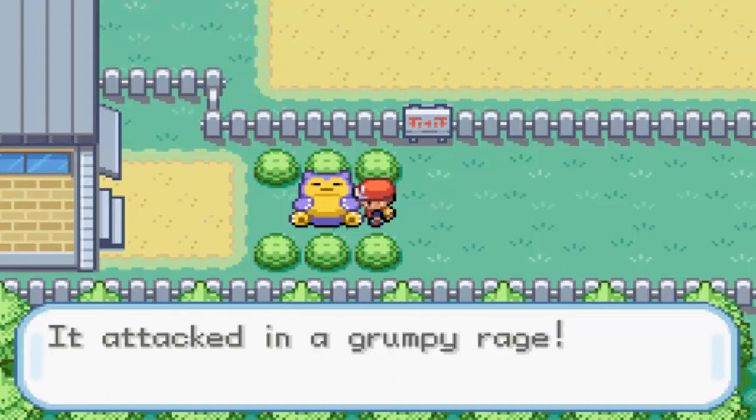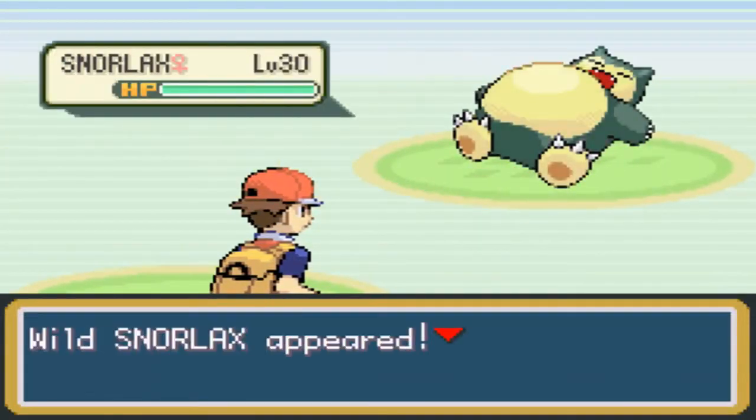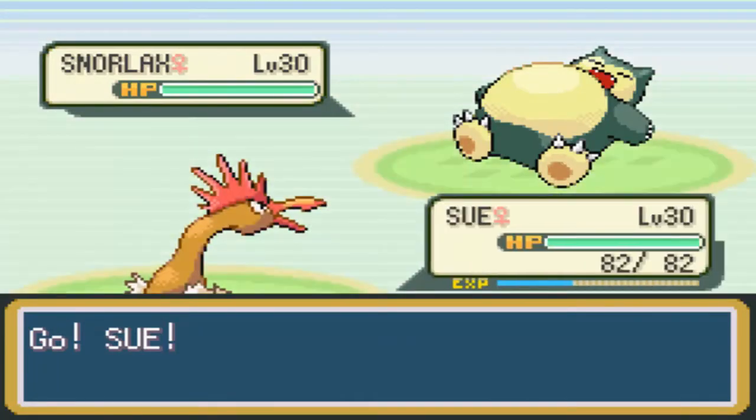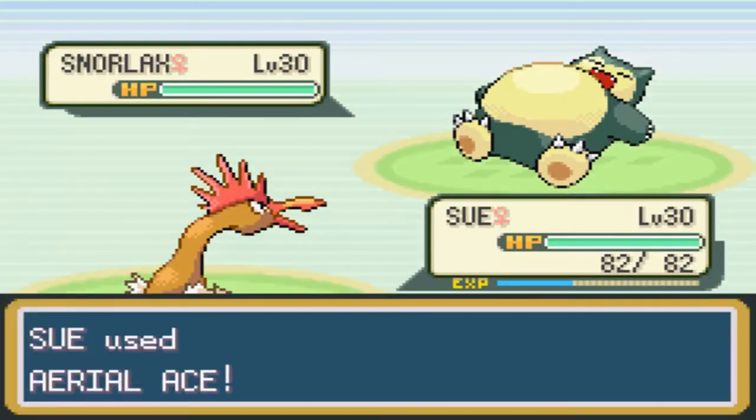Snorlax wakes up and it attacks us. Now this is Snorlax — it obviously knows four moves. It's level 30. The moves it knows are Rest, Snore, Headbutt, and... Rest, Snore, Headbutt, and for whatever reason I can't think of the fourth one. Oh — Yawn. That's right. But we're going to be seeing Yawn, believe me.